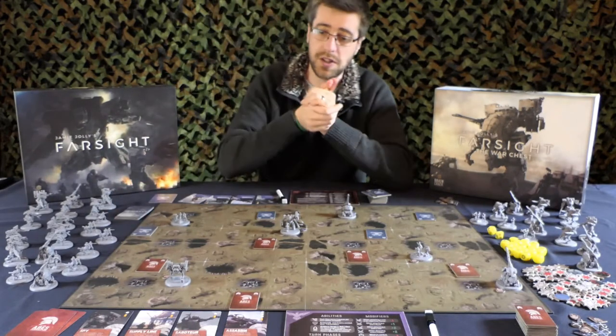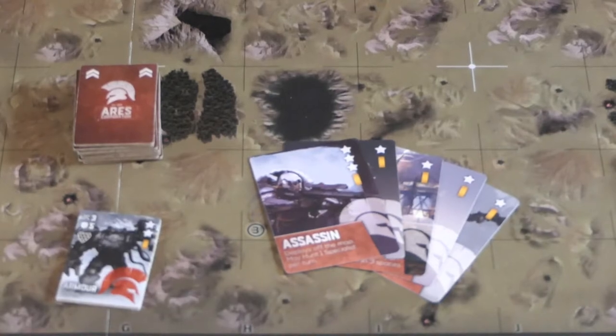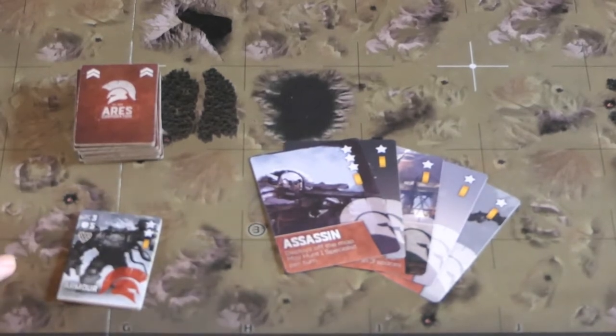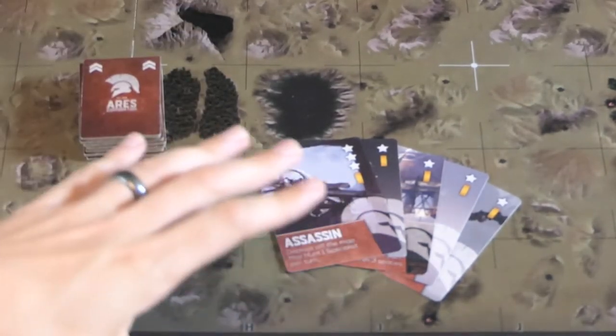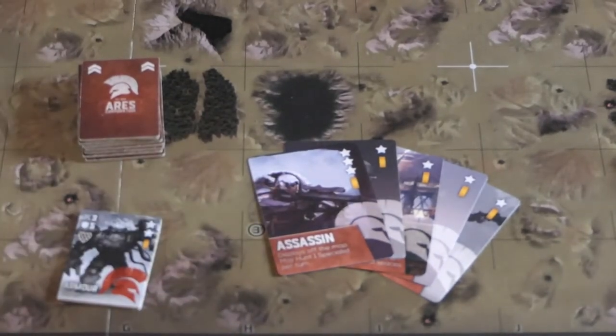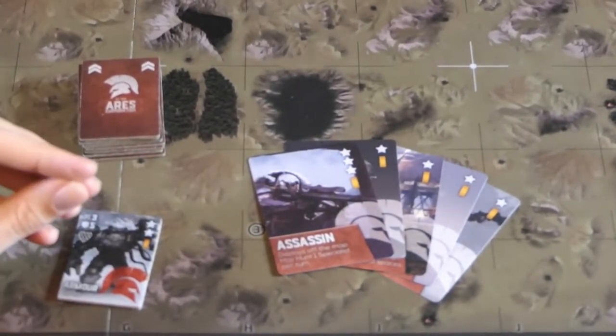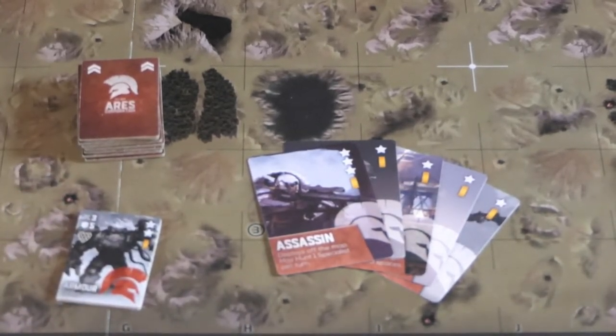So those are the three levels of the game. Stick around and we'll teach you how to play. When you come to a game of Farsight, you have a few decisions to make. If you're playing for the first time, there are a couple of training missions: First Contact, where you only play with battlefield units; Espionage, where you add in specialist units; and a third where you add all the elements including events.